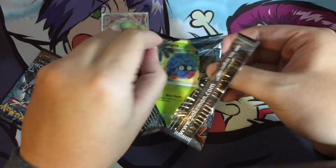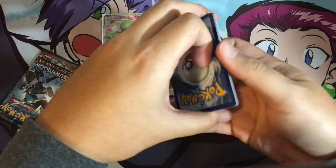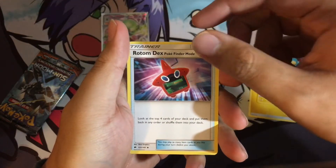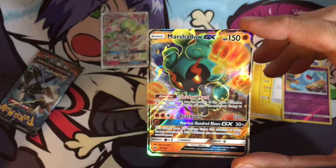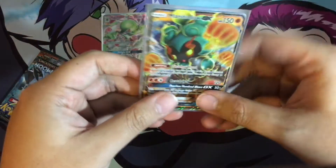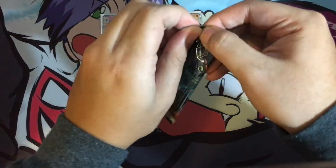Second to last pack — some last pack magic maybe? Hopefully. Lightning Energy, Electabuzz, Simipour, Rotom Dex Pokefinder Mode, Reverse Holo Wobbuffet, and a Marshadow GX. Not bad! Marshadow is a pretty good card, seeing some play in Expanded with Night March. Not sure what it's going to look like in Standard, but not a bad card. Go ahead and set that next to the Gardevoir.